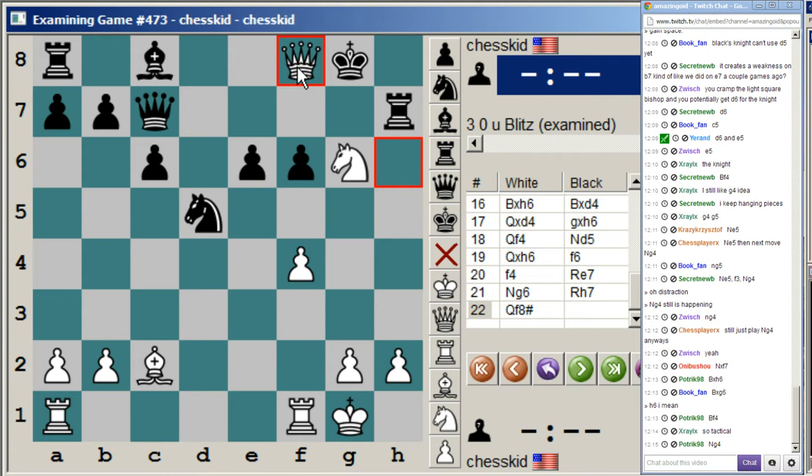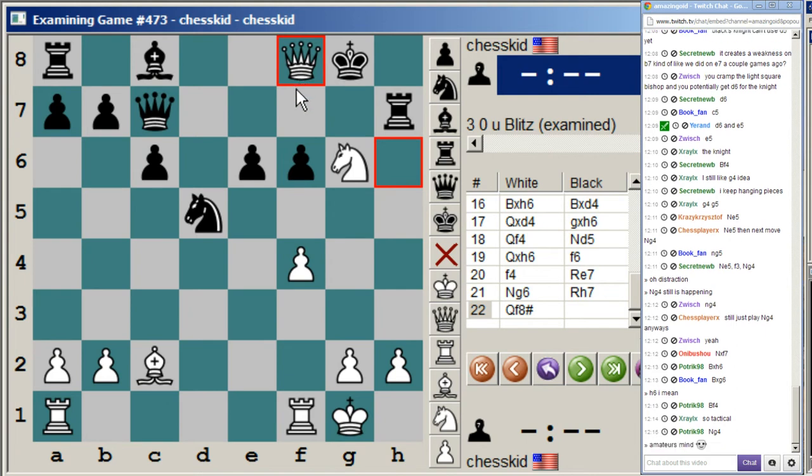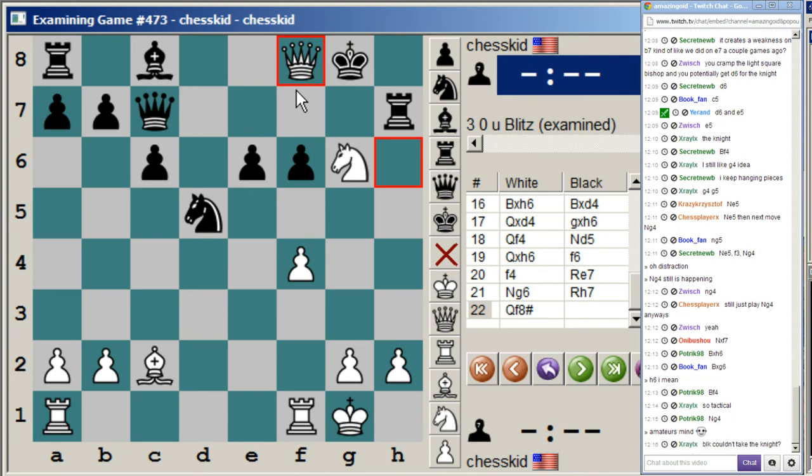So that's it for this one. We saw some potential responses by white to black's c5 pawn break, and how they can both be good for him and bad for him. Next time we'll take a look at black's potential other pawn break, which is e5, and also look at that pawn break in more of a Slav pawn structure.